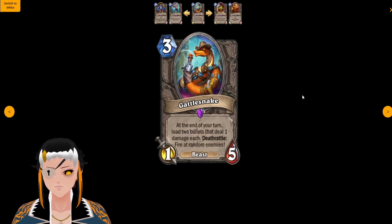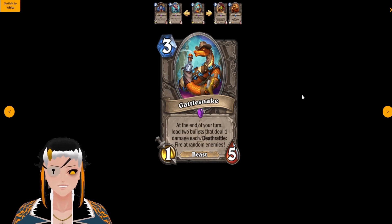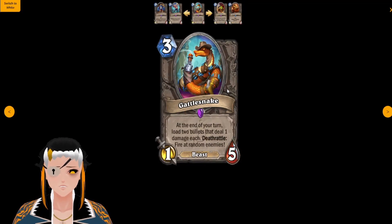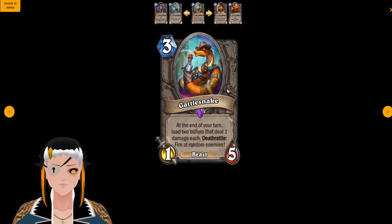Gatling Snake is a three cost, one attack, five HP Beast. At the end of your turn, blow two bullets that deal one damage each. Deathrattle: fire them at random enemies. The downside is that while it is an end-of-turn effect, your opponent is probably going to hard remove it really quickly, which means you won't be able to stack the additional damage very high, making this card probably really bad in the long run but very flavorful.